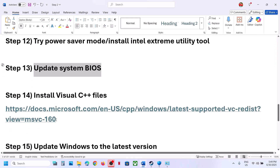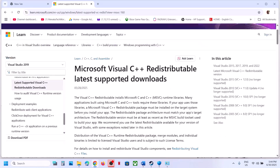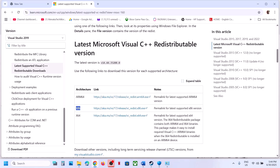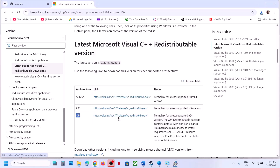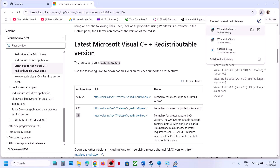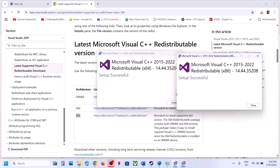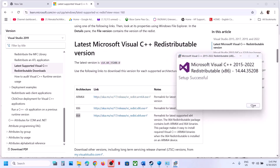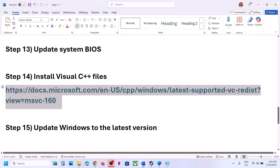The next step is to install the Visual C++ redistributable. Copy the link provided in the video description and open it in a browser — it will take you to the Microsoft website. Download and install both the x86 and x64 versions. If you see a Repair option, click Repair; if you see Install, click Install. Once both are installed, restart your computer — a restart is mandatory — then launch the game and check.